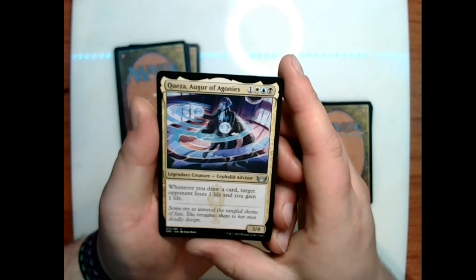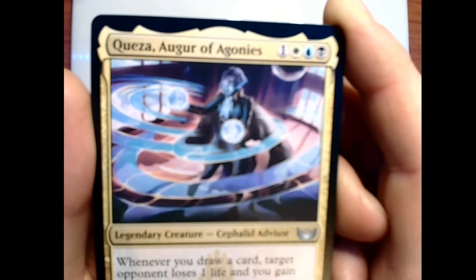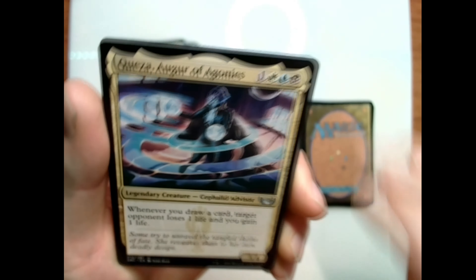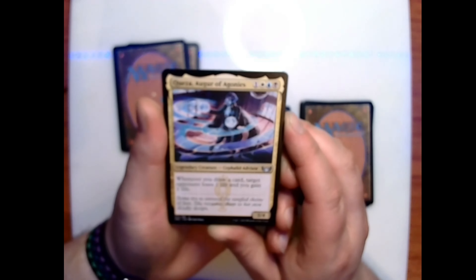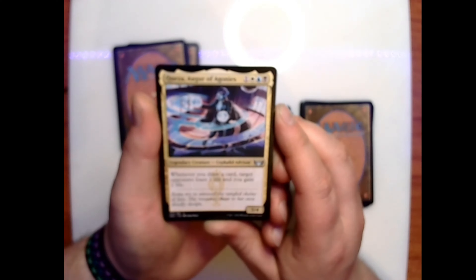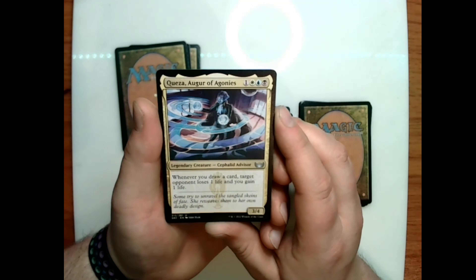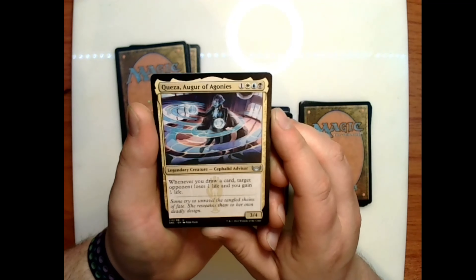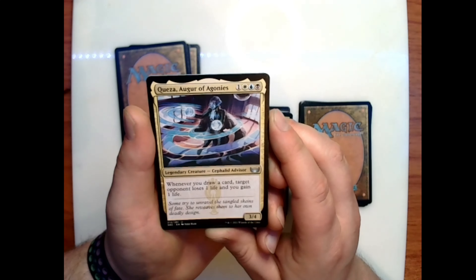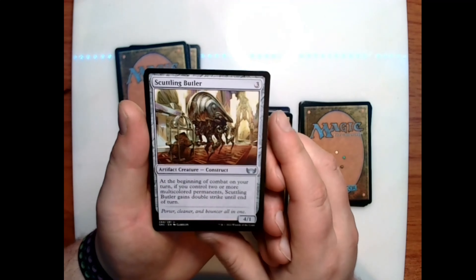We have Quasar, Augur of Agonies — kind of neat art with the globes and what I assume are air currents spinning around. One white-blue-black for a 3/4 legendary cephalid advisor — whenever you draw a card, target opponent loses one life and you gain one life. Flavor text: 'Some try to unravel the tangled skeins of fate; she reweaves them to her own deadly designs.'